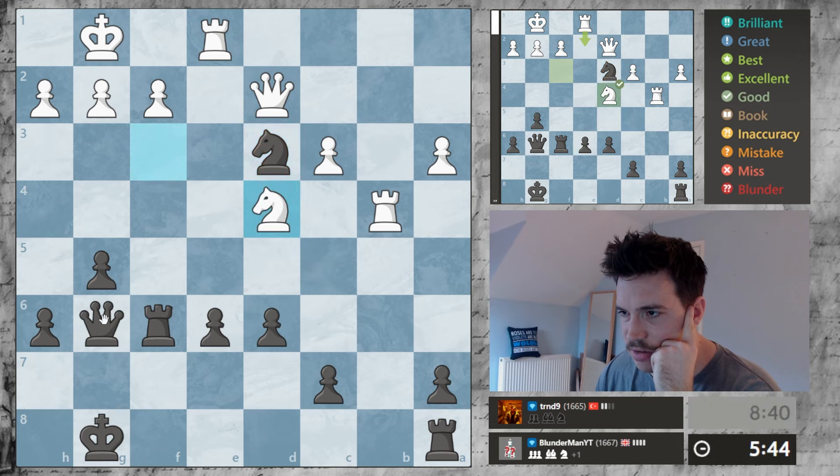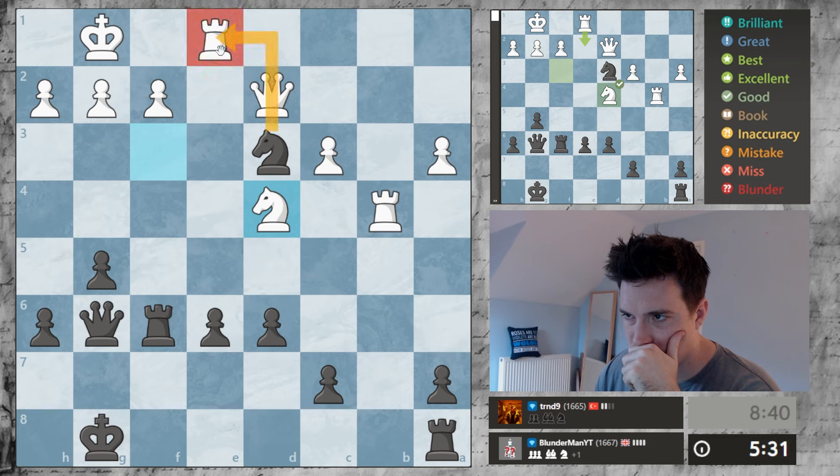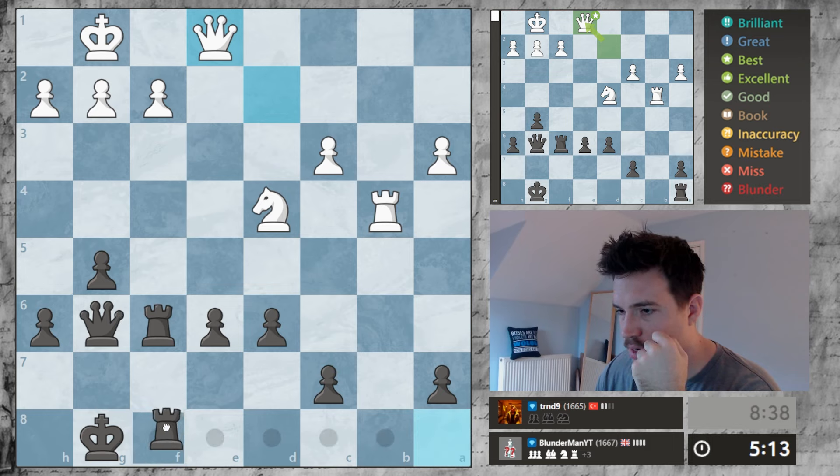I also have ideas of back rank here. If I take this one now, I take this one — that lets him double his pawns. Taking this one, he's going to put his queen on a not-so-great square. I'm going to take this one. It would be fantastic if I could trade off pieces. He's going after this twice, but I'll just go in for the attack and go for this pawn.